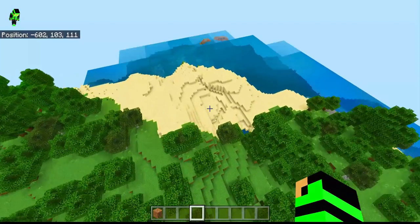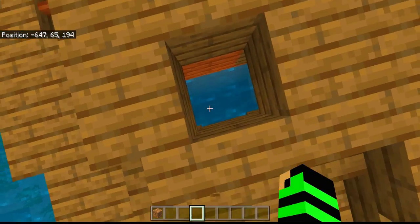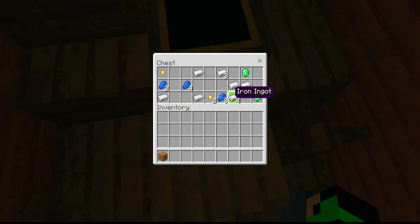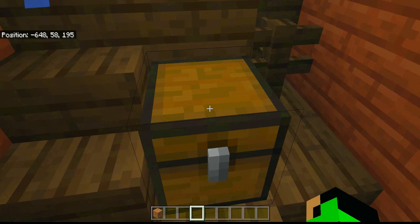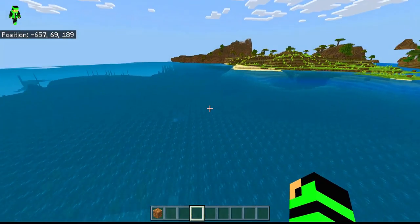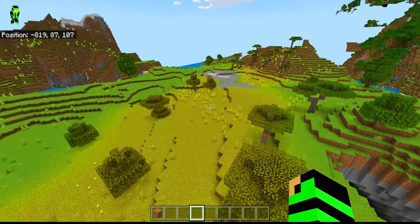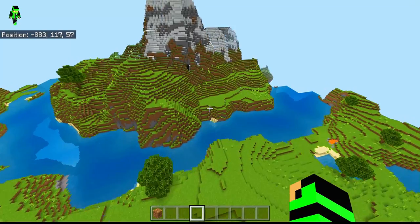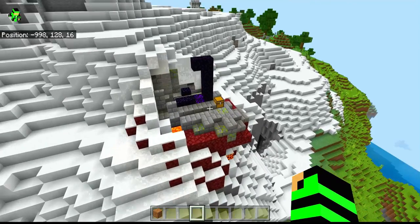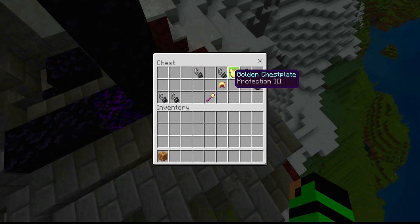Oh look at this — you could make an island here. What is this? It looks like a sinking boat! There's a shipwreck — oh my gosh, I found some iron! This is another location you could screenshot and come back to. There's another location I want to show you guys. This mountain looks amazing — perfect scene for making a survival world.